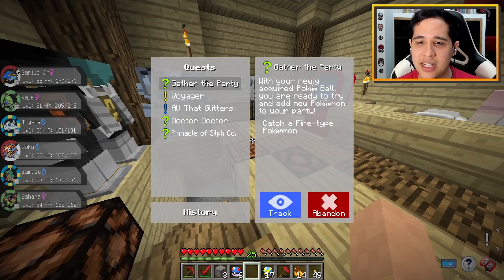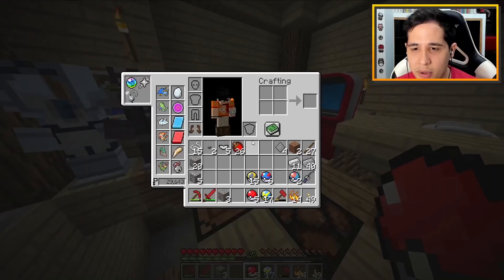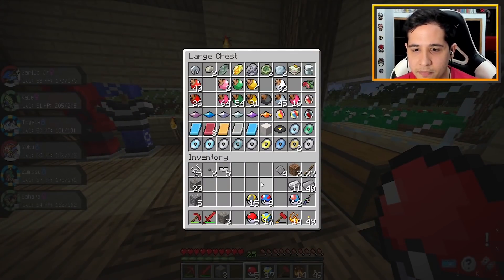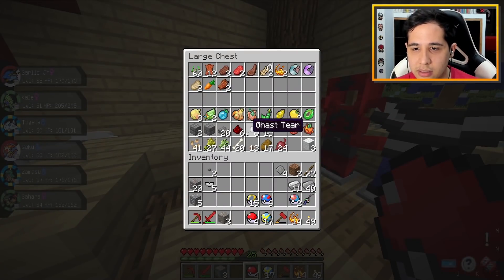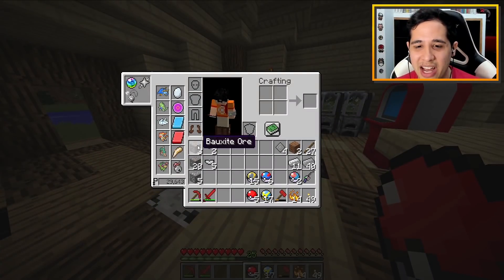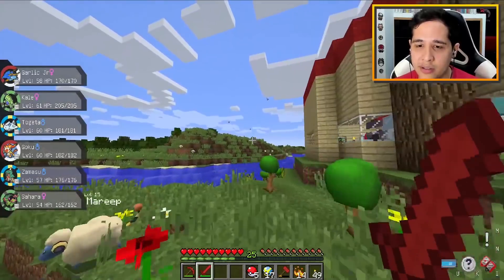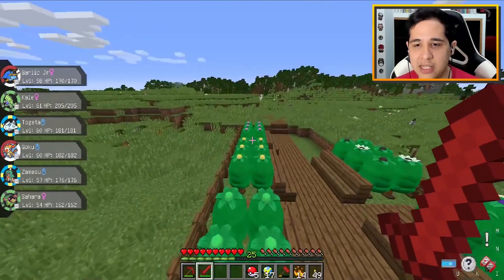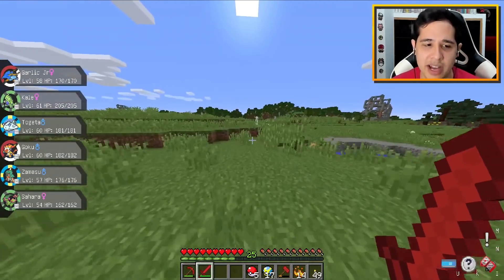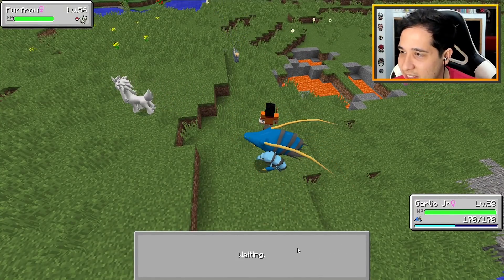And maybe catch a fire-type Pokémon while we're looking for this diamond we need for the healer. Lure Balls - I forgot, they're better on Pokémon encountered by fishing. I can't believe we lost all of our diamonds. I'm so disappointed. What's up, Merrick! I myself am very good - nice and stuffed with delicious pizza. Got a gym badge already, I'm feeling pretty accomplished this stream, even though all we did was literally take down that gym. That alone feels pretty rewarding.